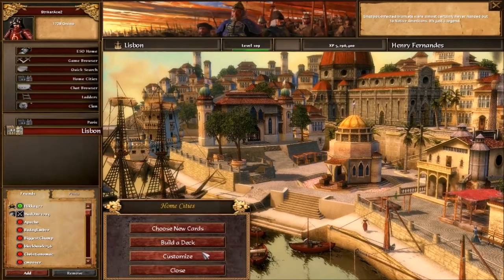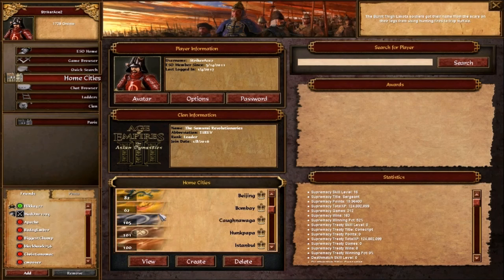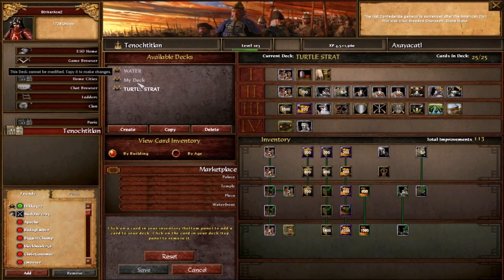Let's go to a native civilization — the Aztecs. Here's my Aztec rush deck. Something interesting: I always name my deck the opposite of my actual strategy, because if your opponent looks at your deck and sees 'turtle strategy' he might not think twice about it — but you're going to do a rush and catch him off guard. You can name it whatever you want, but it's a little trick to keep in mind.